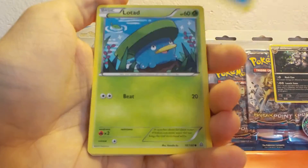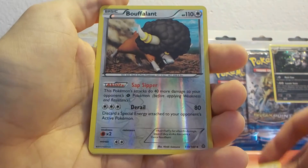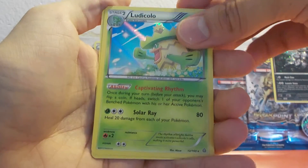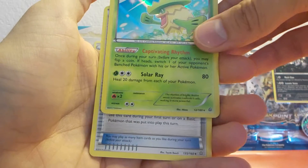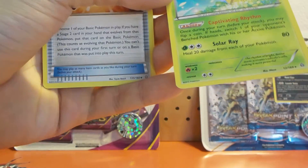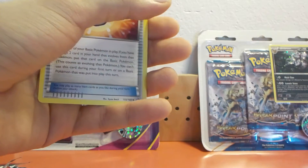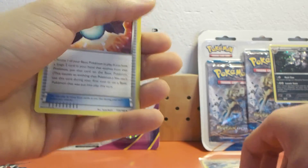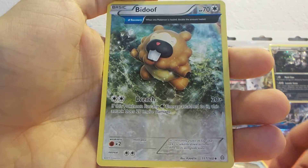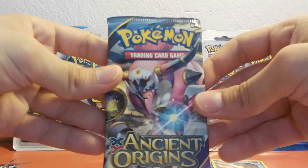First of all, we have a Lotad, a Reverse Holo Buffalant, a Rare Holo Dusclops — which is a really nice card, I'm going to put it straight in a sleeve. Then we have a Rare Kanto, a Barrel, and finally a Bide. Then I'm going to be opening the Ancient Origins booster pack.